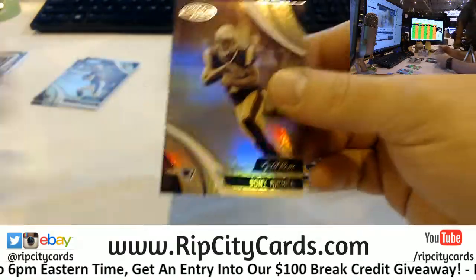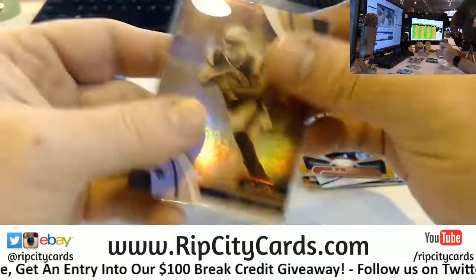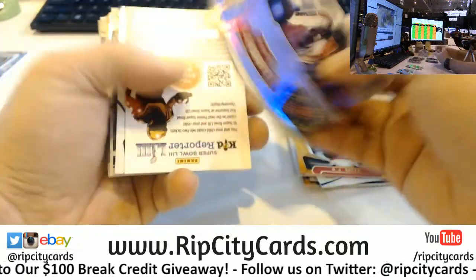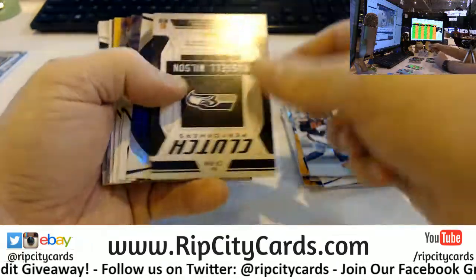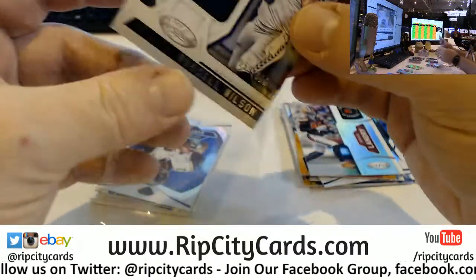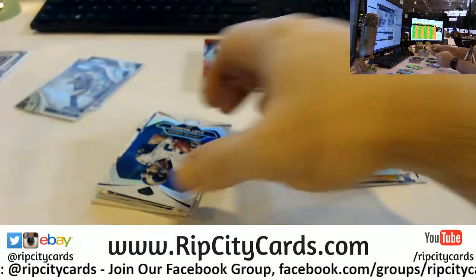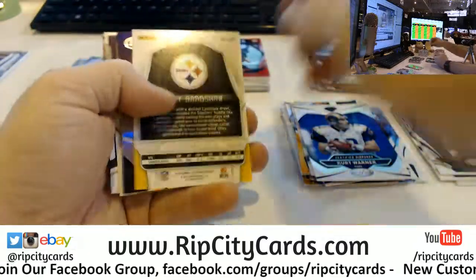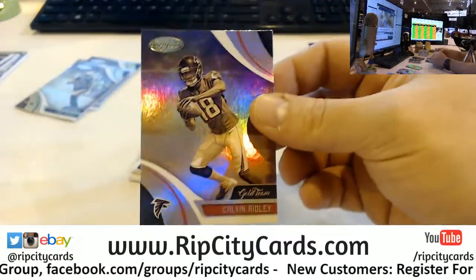AJ Green $2.25, and a Michelle Gold team. Got a Jarvis Landry Seal of Approval type card. Cledged Performance Russell Wilson $2.99.